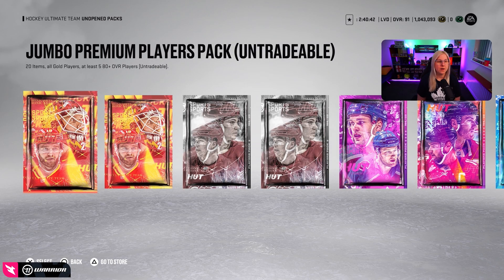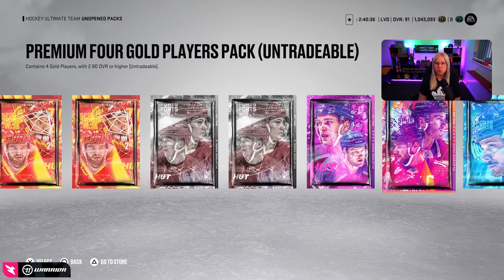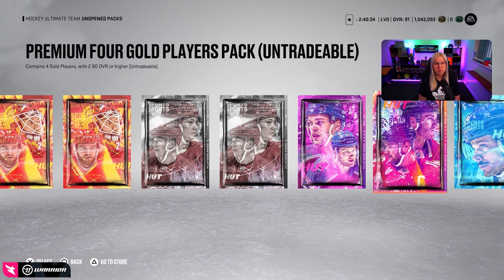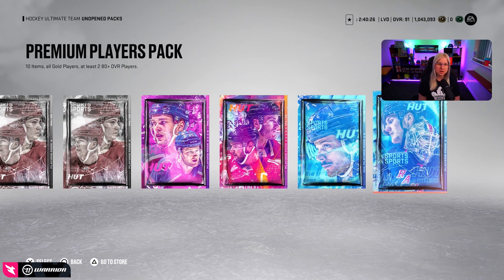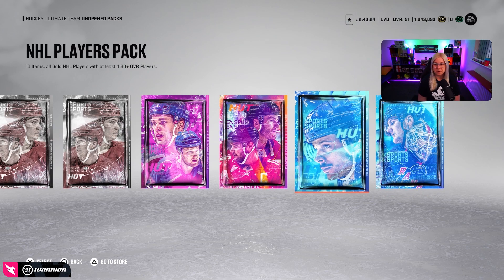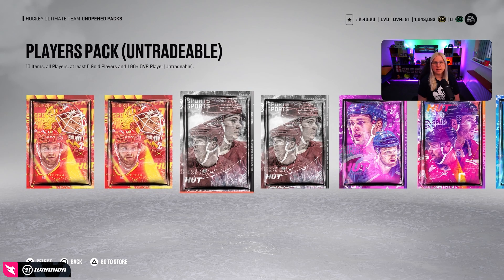This week we have two jumbo premium player packs, two player packs from rivals, some re-rolls, and a premium four-gold player pack which I believe was one of the objectives I completed. We also have squad bottle rewards which was a Pro 2 only this week. I didn't have a chance to play so many games, but let's start with untradable rewards and see if we can get anything good.